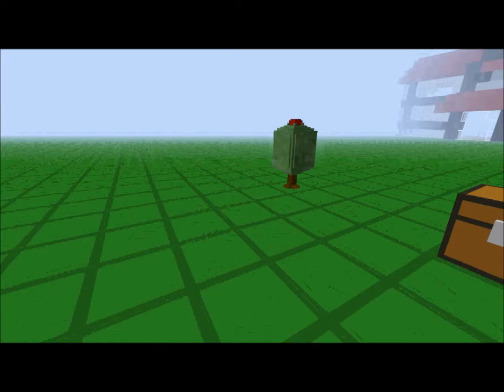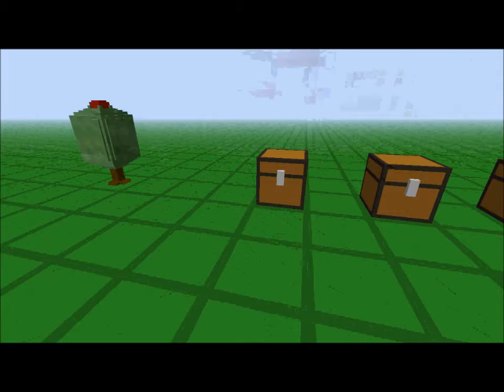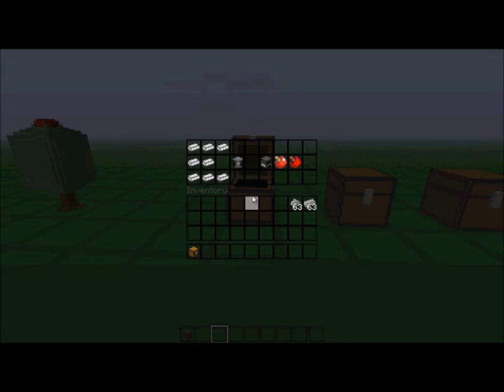You see that little shrub right there? That is a red apricorn tree, and you use those to make Pokéballs. If you go to this desk — this is a Pokémon anvil. You need eight iron and you make it in this configuration to get an anvil. And with those little apricorn shrubs right there, you get apricorns.